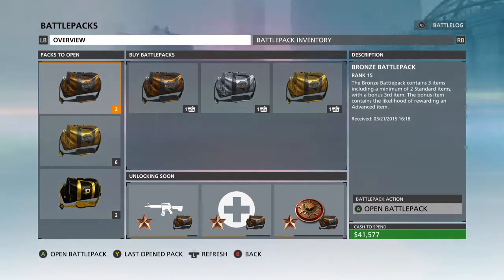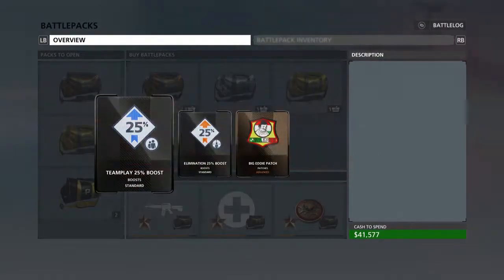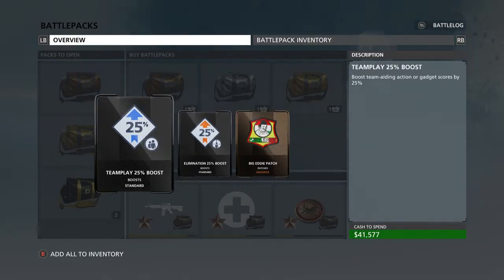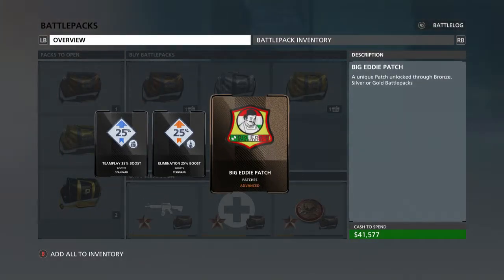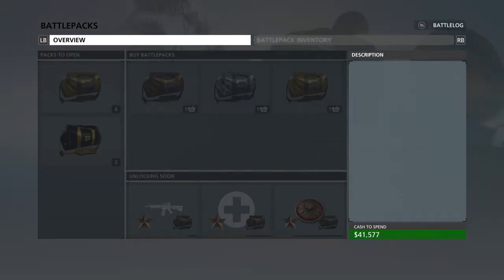Now we're getting into the good stuff. Opening a Bronze Battle Pack — we got a couple of boosts, a couple of patches: elimination 25% boost and team play boost. We got the Big Eddie patch — that's the spaghetti shop from the Battlefield series. On the Heist bank job map, Big Eddie's Spaghetti is the restaurant you blow into. Opening one more bronze pack.